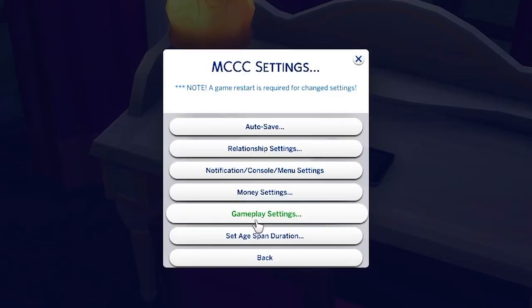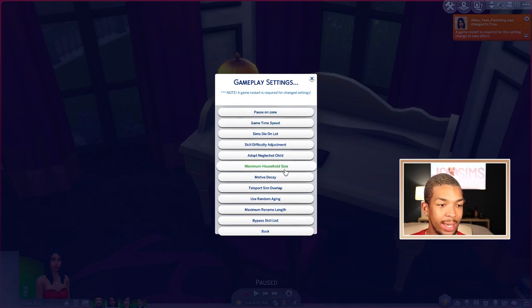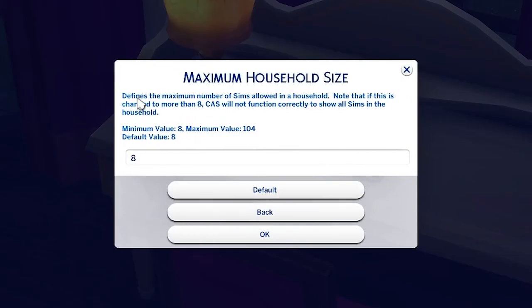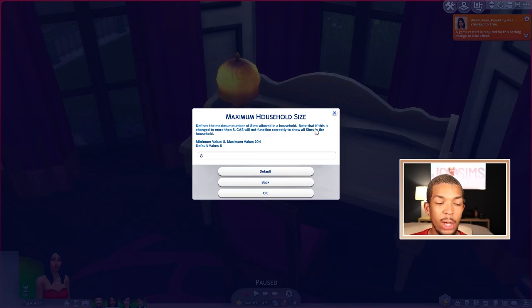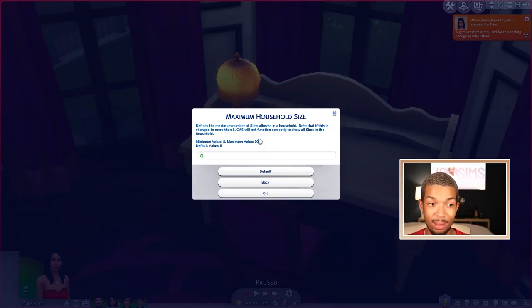If we go back to the gameplay settings portion of the MCCC settings, one thing I really love is the Maximum Household Size option. This defines the maximum number of sims allowed in a household. Right now it's obviously eight, but you can have up to 104 sims in one household with MC Command Center. Just to note — if this is changed to more than eight, Create-A-Sim will not function correctly and any sim after eight will disappear. I usually don't need more than eight, but I do use this when I do.